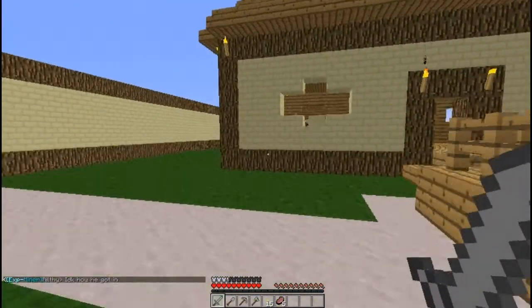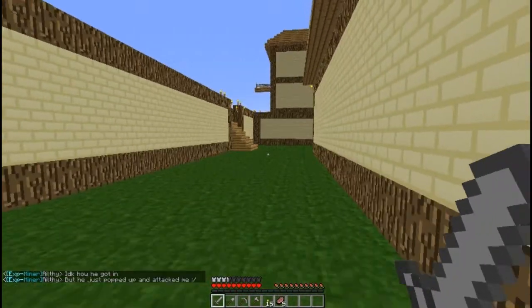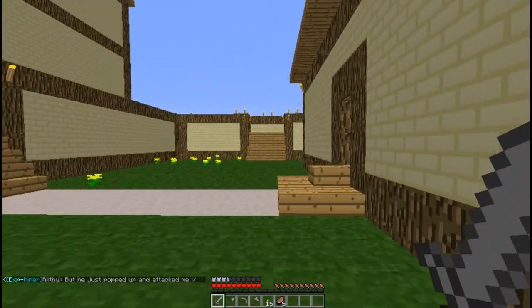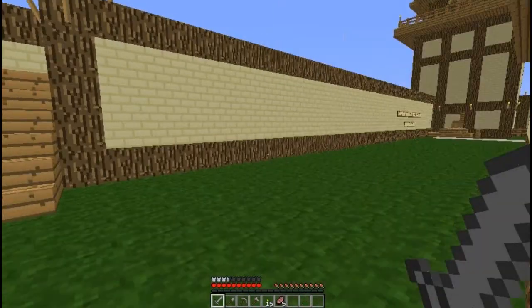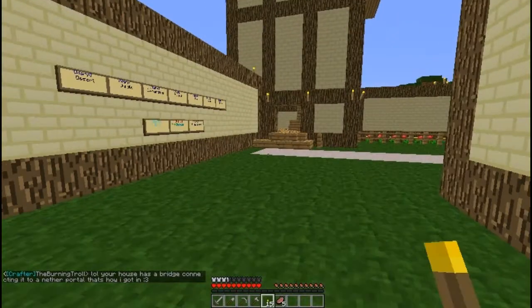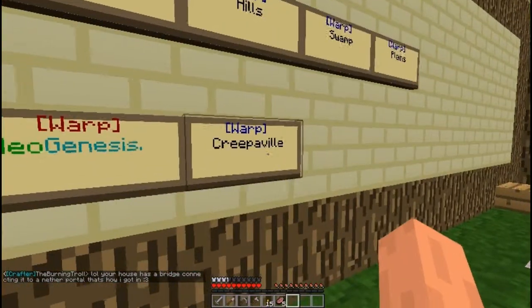I want to walk around this spawn town real quick because it looks pretty cool. The two places we should visit in this little vid is Creeperville and Neogenesis. Both sound pretty awesome. I forgot to mention — you get a lot of stuff as soon as you spawn, so that's pretty sweet. Pretty generous — you get a full set of leather gear.